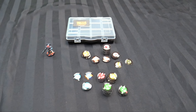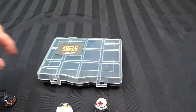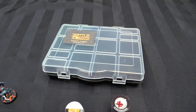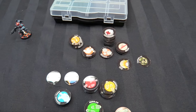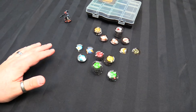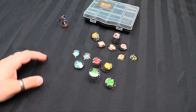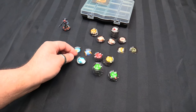Here it is, the advanced Battle Tokens Infinity starter set. It doesn't come with this tote — I went and bought this tote from the dollar store — but conveniently, 12 spaces is exactly what you need for all the tokens in the set. What you get is a design selection of tokens for, if you were just starting any old faction, what you would probably need the most of.